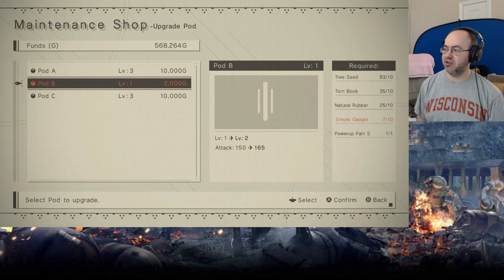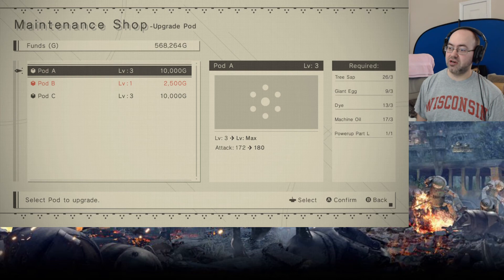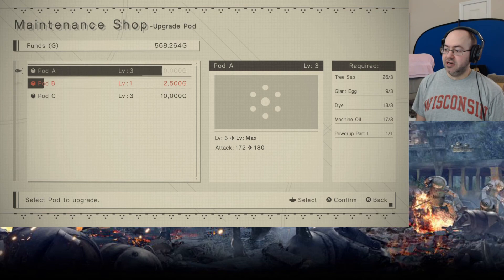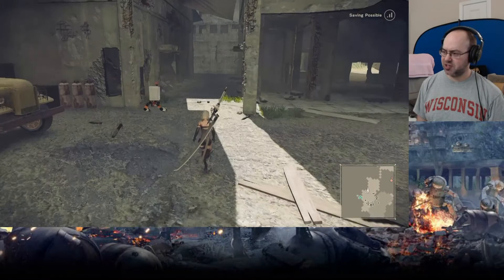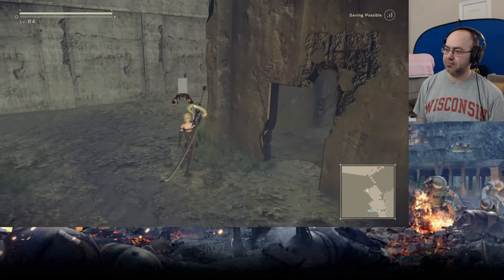Can we upgrade the pod? No — we only have seven simple gadgets. We need more. Where do we get them? We also need more power-up parts. Power-up part L. Giant Egg — I have nine, that should be enough. Let's upgrade this. We need more power-up part L's and more simple gadgets. I have a feeling the quests are going to be related to the power-up part L's. All of the power-up parts seem to be highly limited. That's okay.